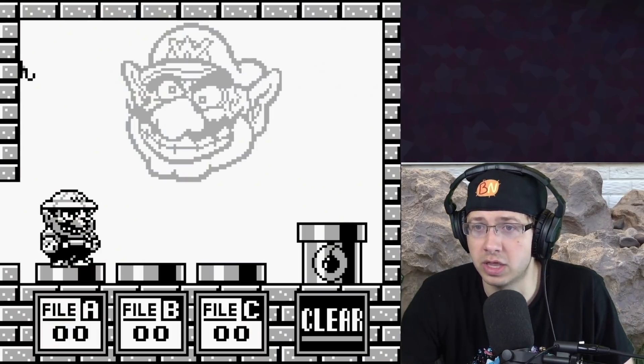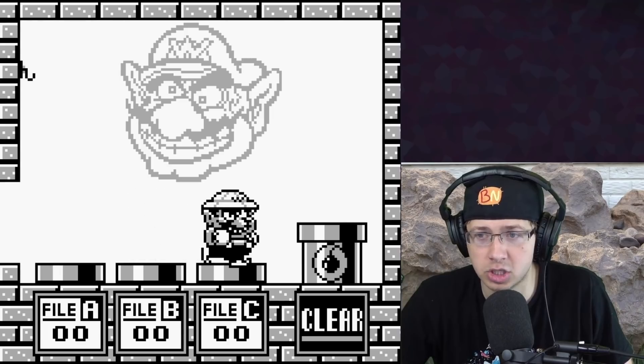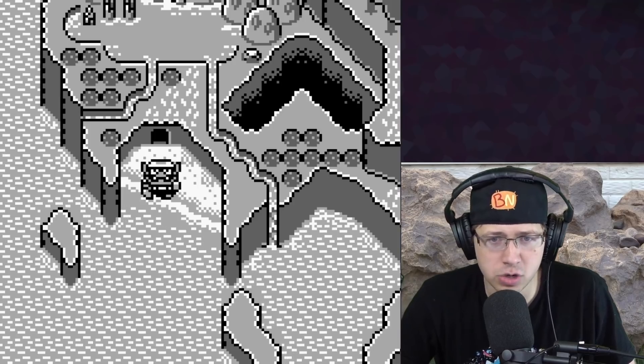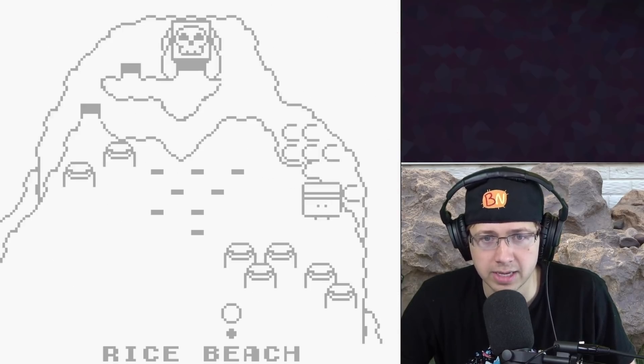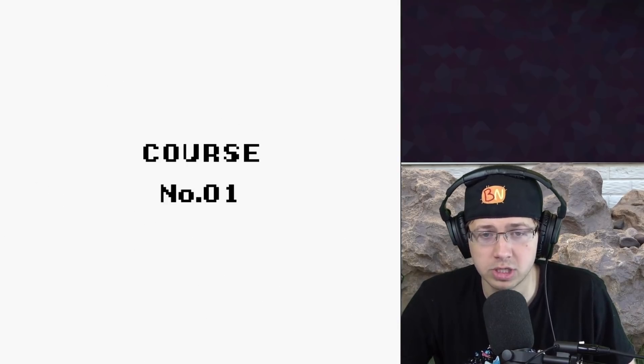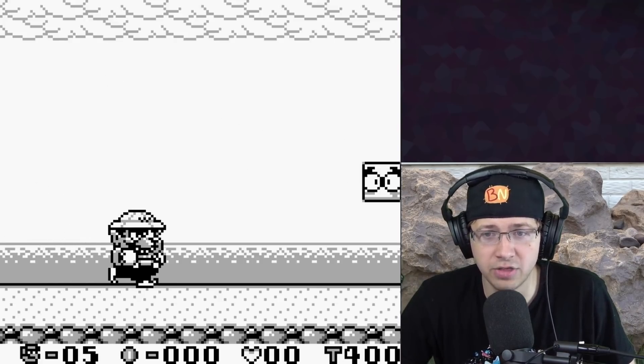We'll be starting with Super Mario Land 3, technically. We'll pick file A, and I'm feeling pretty good about this one, simply because this game is in black and white. Rice Beach, very good, course number one. The whole game is black and white, so we win. That's it.